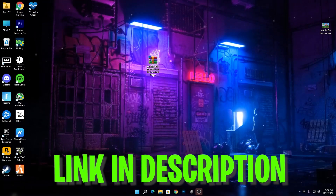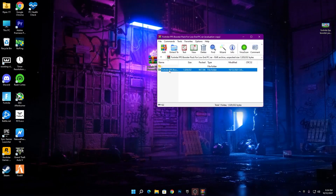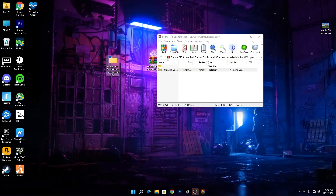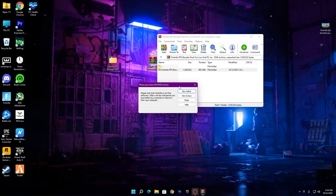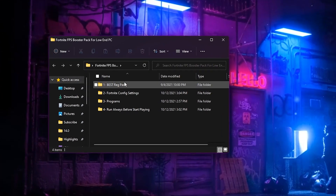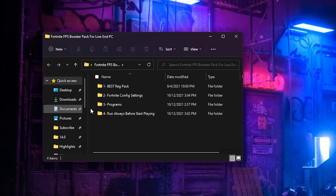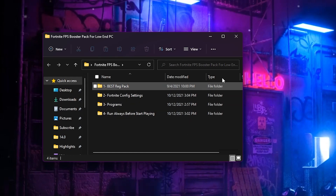First, you need to download this Fortnite FPS booster pack for low-end PC. After downloading, you'll get a WinRAR file — open this file and drag and drop the folder onto your desktop. Once you've done that, close the WinRAR file and open the boost pack. Inside you'll find a bunch of files: the best stretch pack, the Fortnite config settings, the program sections, and another application you can use while playing Fortnite.